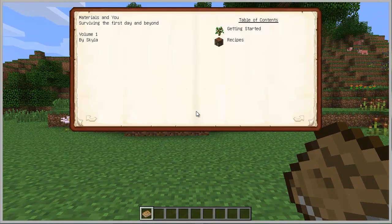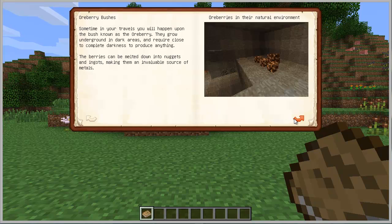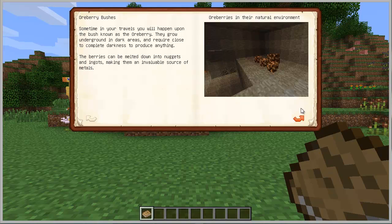First thing, you start the game with this book here — that is the Materials and You from Skyla. What it shows is what you can get with the mod. It's good to read. It says what they add, like Ore Berry Bushes, which are pretty useful. You need nine of them because each berry when you cook is going to give you just one-ninth of an ingot. So you need at least nine of them to make one ingot. It takes a long time, but it's good to have.